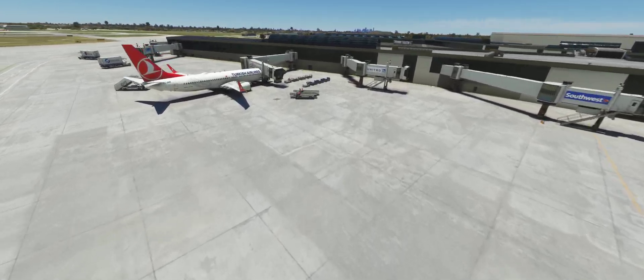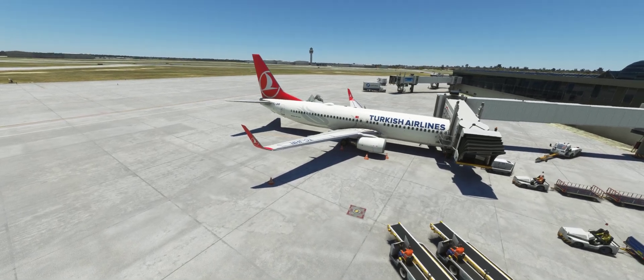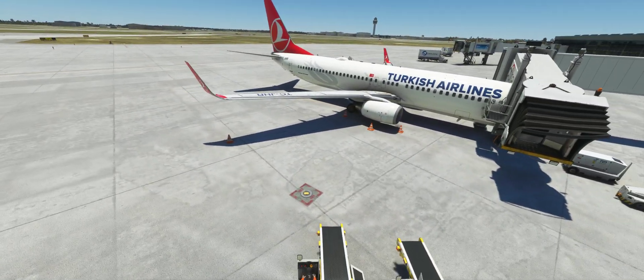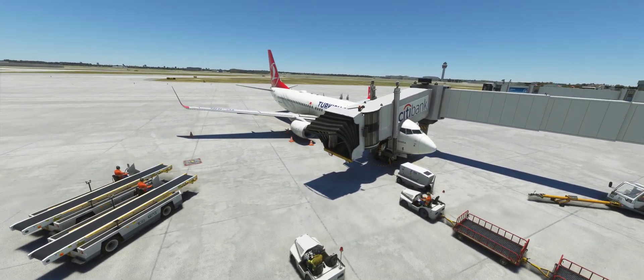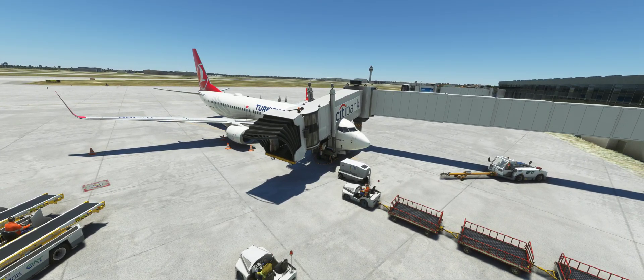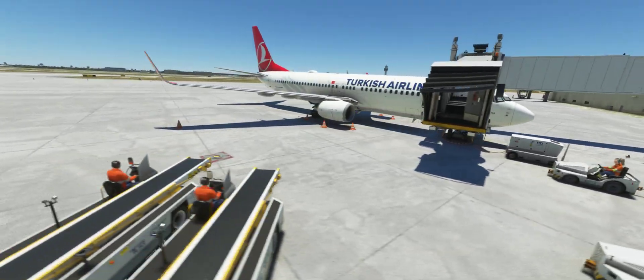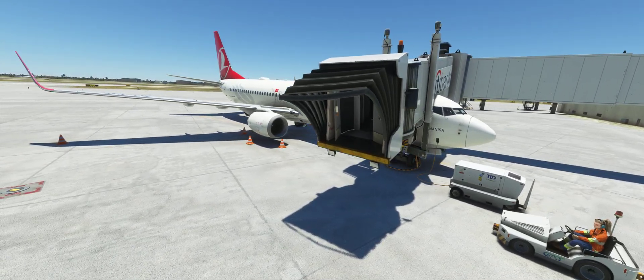Just like that. Don't worry about the scenery — that's Houston, it needs a lot of work. But that's exactly how you fix it: no more grass. Every time you experience this issue, take your drone, go fast away from the airplane, come back again, and the scenery will load back. I hope that helped. If you like this, please don't forget to subscribe — that will help a lot. Thank you guys and have a great day!